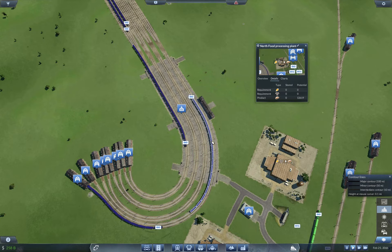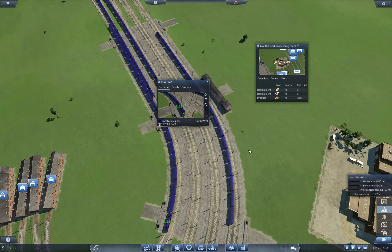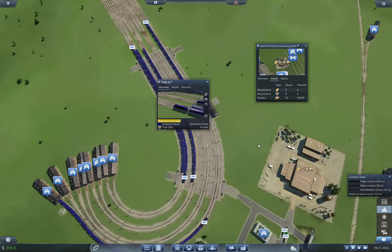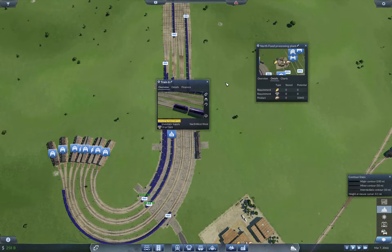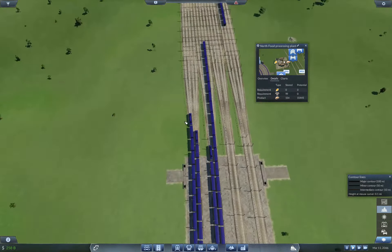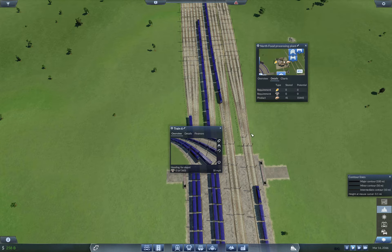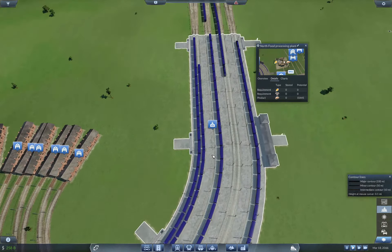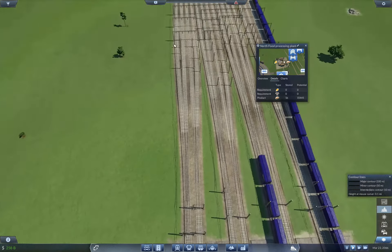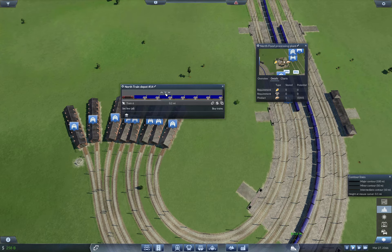We'll see how this does, and then we may be able to translate what we do here to steel - maybe it'll help steel. Waiting for free path... this wasn't able to - okay, we're gonna send you to depot, gonna send you to depot. They're too long, and because they're too long they weren't able to get off the switchback here, and when they turned around they were on the wrong track. So I need to get those delivered here and cut off a couple of train cars.